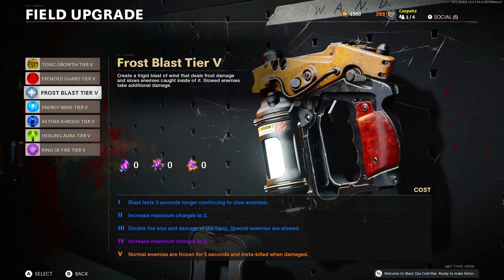At first I thought this was going to be a problem — how am I supposed to kill zombies that are frozen if they are instantly killed? However, once you get to round 14 that is when it insta-kills them. All of the rounds before that it just freezes them.